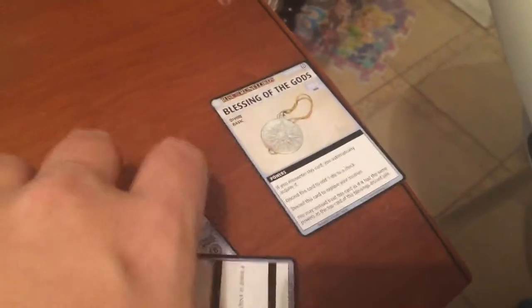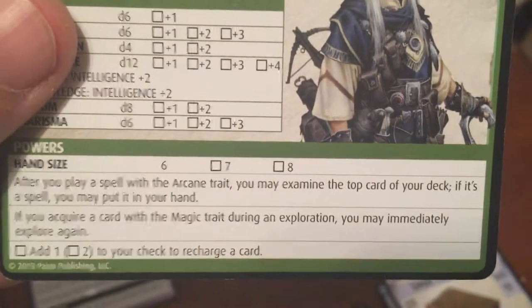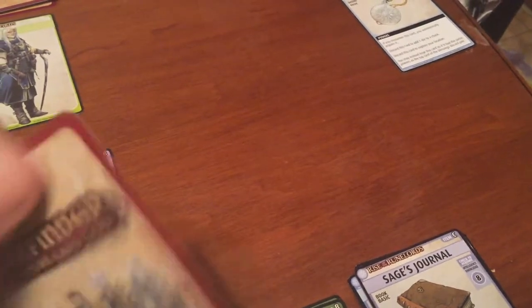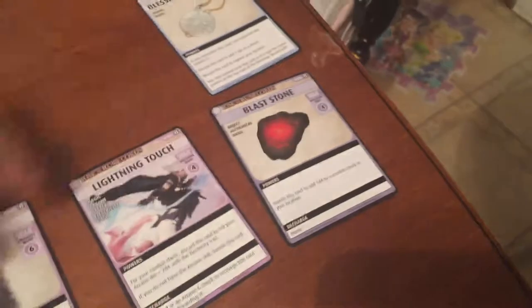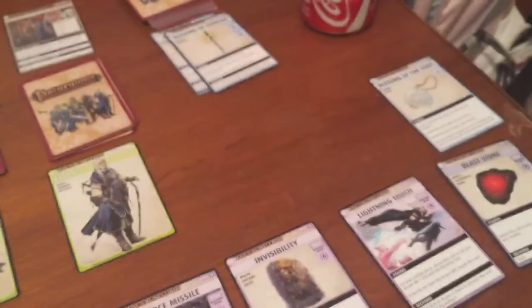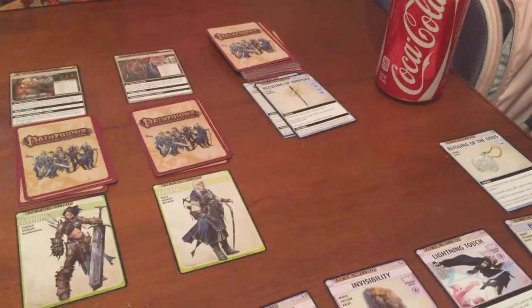I think we're done finally. Ezrin was just ripping through this deck, but he's going to take a break. He needs to grab 3 cards — Invisibility, Blast Stone, and Lightning Touch again, giving him 6 cards. I also just noticed something on his card: you have to check it first to add 1 to your check — I thought he was able to add 1 to all his checks to recharge his cards, but you have to level that up first. Okay, so we're done with our first round.